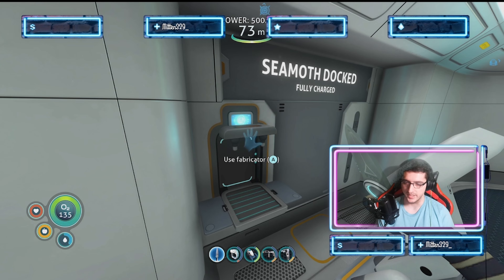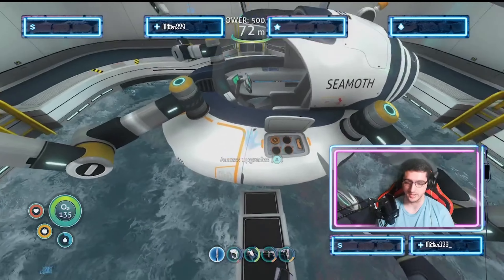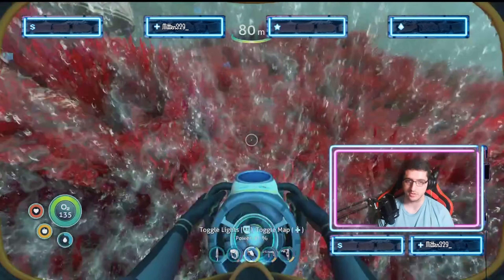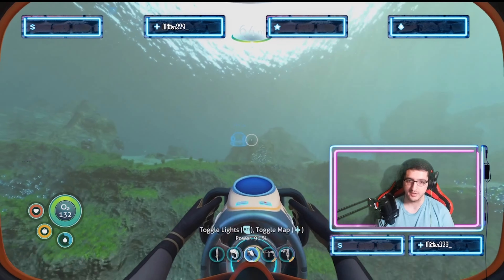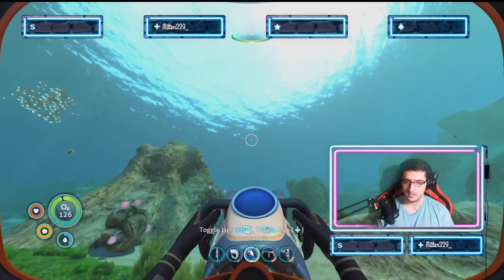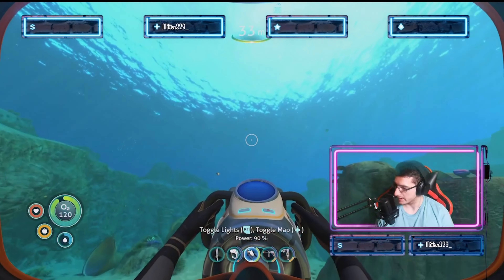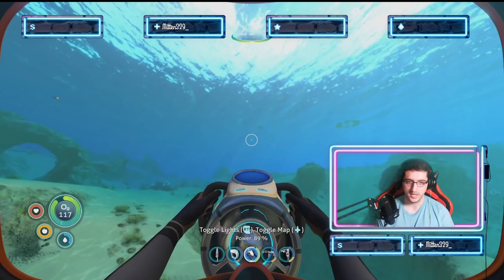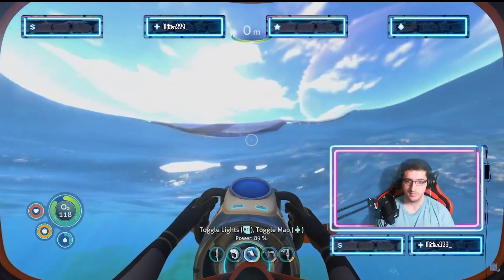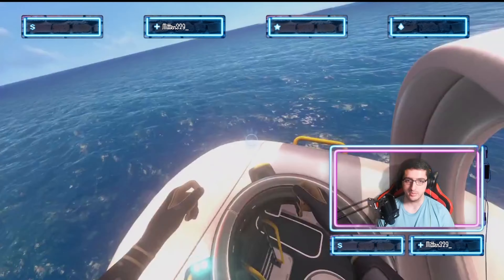I think that's about it for the recap. I got enough to upgrade and I can now create my own Cyclops, which is what I'm gonna go do. I left everything in the life pod originally. Anyways, let's head over to my life pod so I can create a Cyclops, which I've been desperately needing to make so I can go into lower depths.